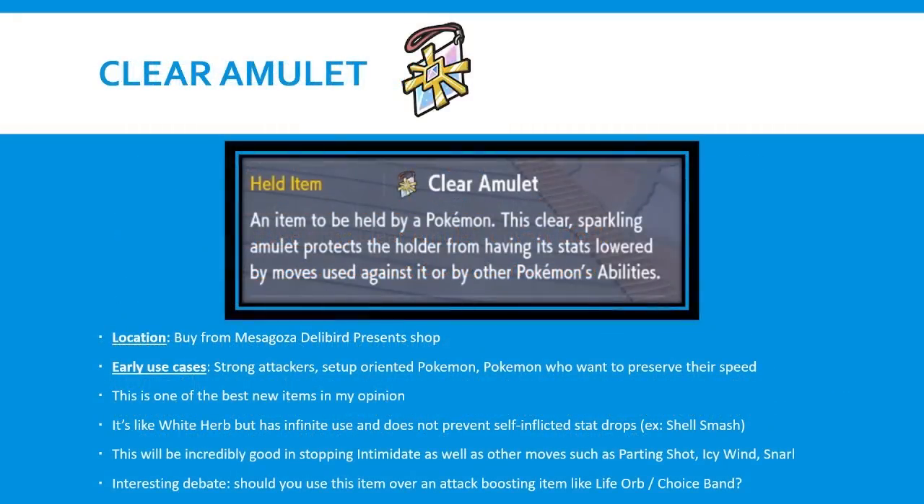The first item is Clear Amulet, a brand new item introduced in Scarlet and Violet that we did not see in any of the trailers. This item is a big deal for competitive VGC - it prevents the holder from having its stats lowered by moves used against it or by other Pokemon's abilities. One of the most common abilities in competitive VGC historically has been Intimidate, seen on Pokemon like Hitmontop, Incineroar, Landorus-Therian, Salamence, and Gyarados. Intimidate has always been really good in every format, and Clear Amulet is a direct counter to it.